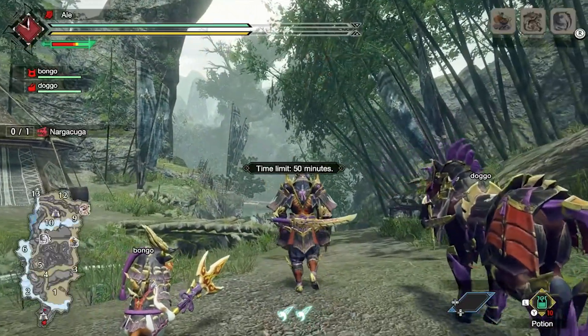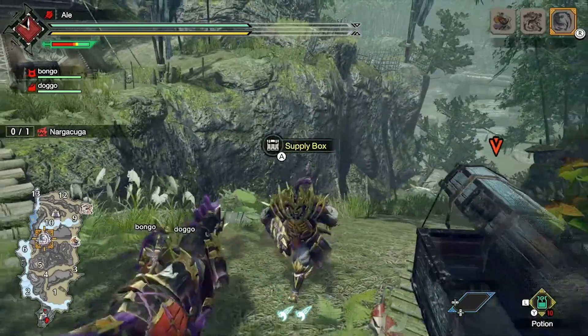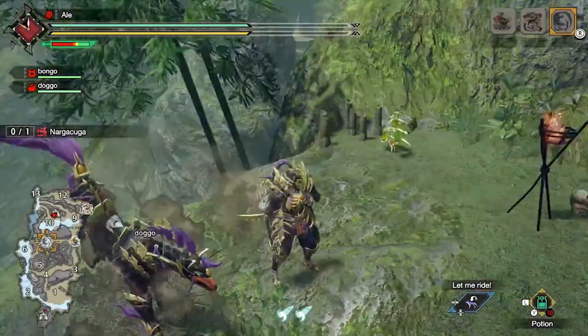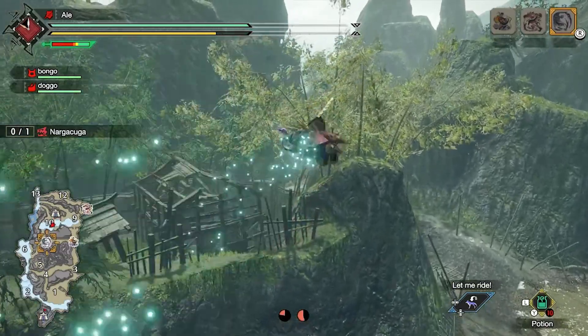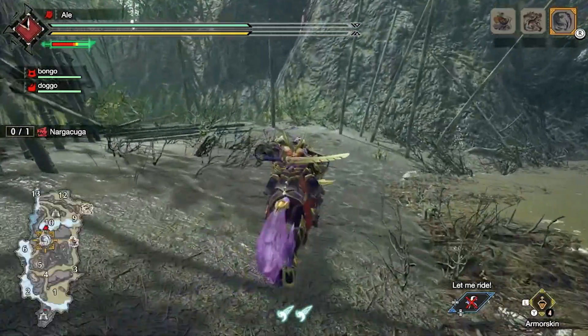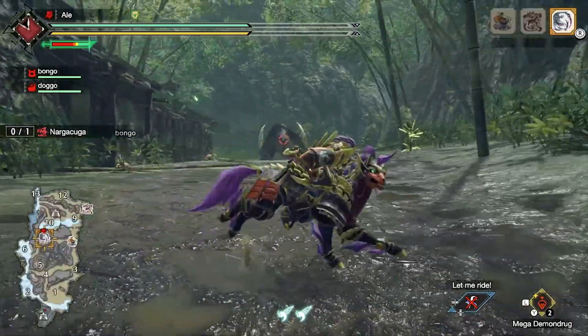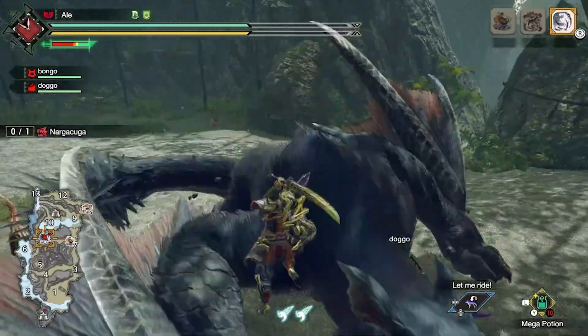Okay, so he is pissed and looks like we need to get rid of him. Let's travel to the sub camp. He is probably on this side — yes, perfect. We'll definitely drink an armor skin because he looks terrifying, and some demon drug. Even the big one is good. Now I guess we just jump into it.